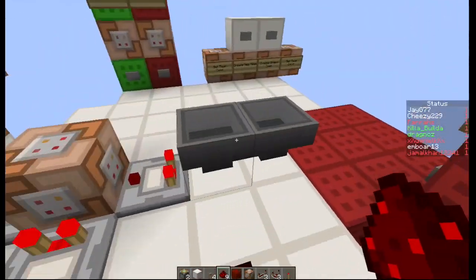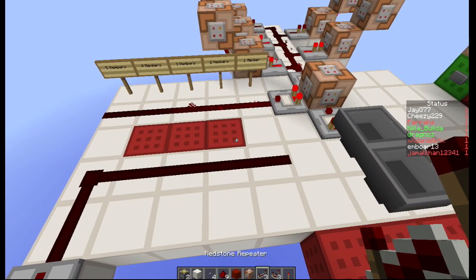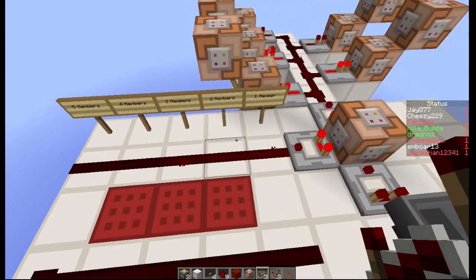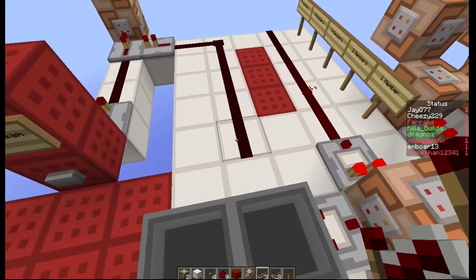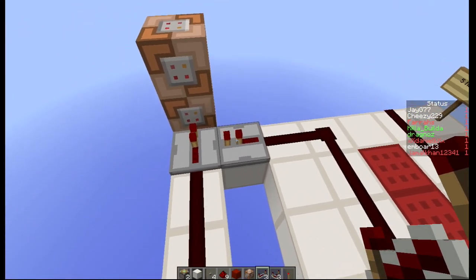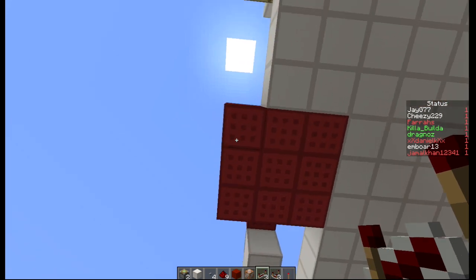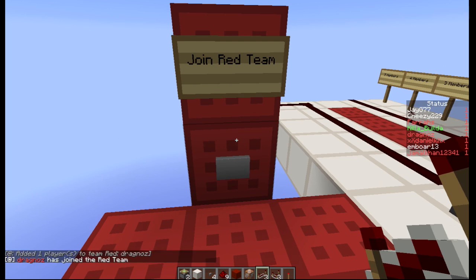Now, how do you stop them from joining? You can automate this, but to keep things simple this will just be a manual process. You've got your long length string of redstone running over here — that'll determine the amount of players. Then I've got another piece of redstone running directly parallel to it, one block apart, that runs into a redstone repeater that will act as a lock. I've got a button over here that if I press it, I will join the red team.